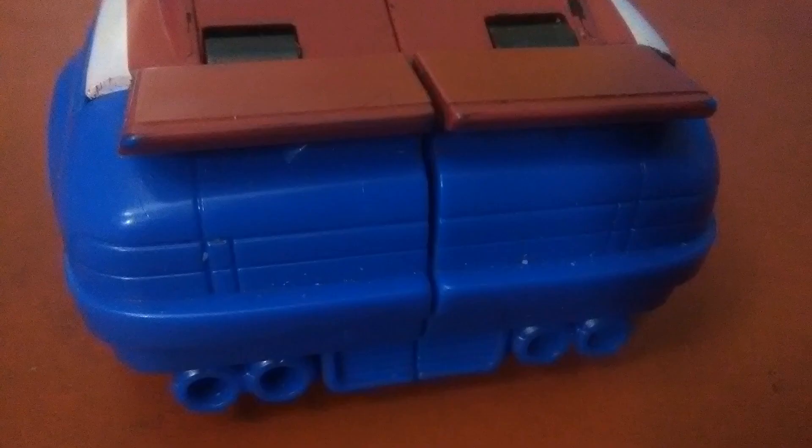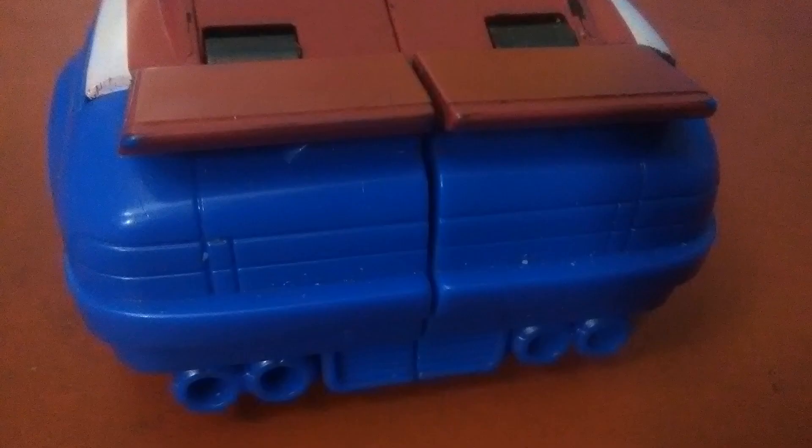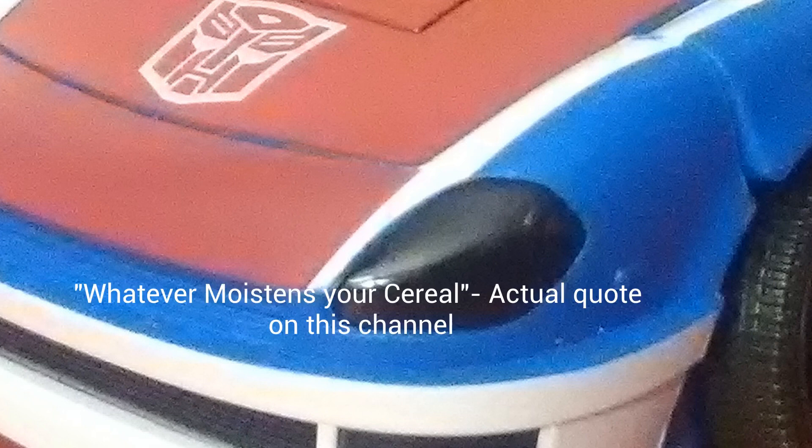The Autobot logo is painted insanely well, and the back of the car has incredible sculpted detail despite this car's smooth and sleek nature. Can we take a second to talk about sculpted door handles? Where has this level of external detail been my whole life? It was probably stolen from the paint budget on the back end of the car, which is never painted in anything. The headlights are painted in black, unlike the packaging which had them clear.